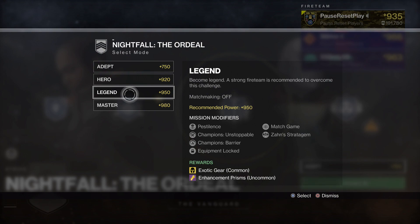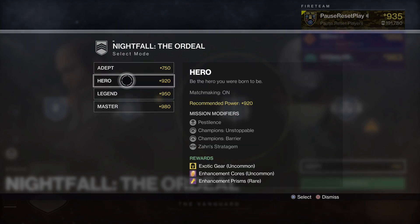If you're a New Light player, outside of Xur, this is the best way of getting exotics. So keep that in mind if you're trying to increase your exotic weapons and armor — this is one of the best ways of doing that. You can also get things like enhancement cores and prisms, which are very valuable in terms of upgrading weapons and armor.